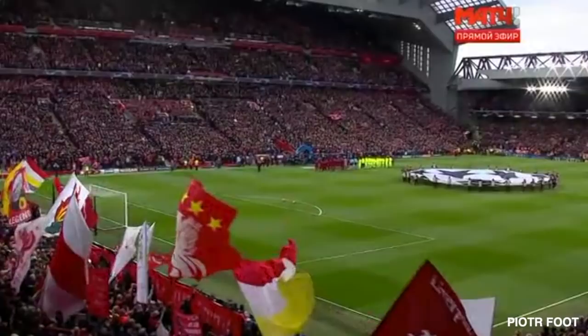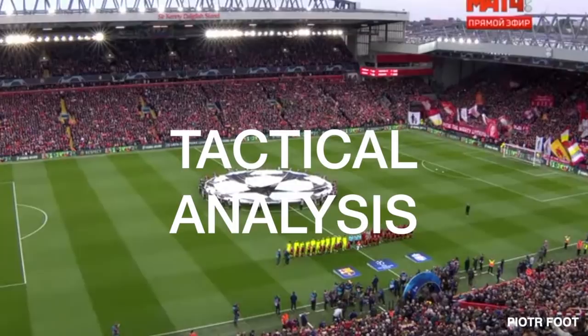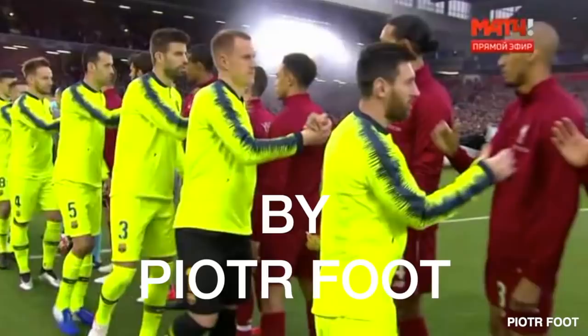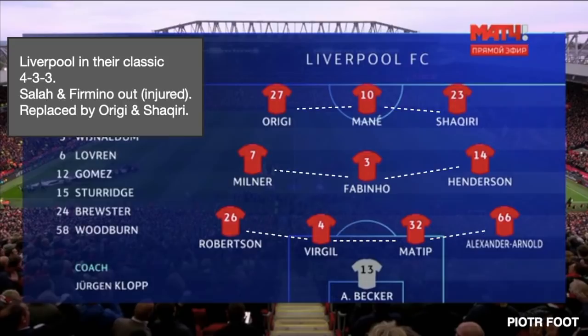Liverpool hosted the second leg of the Champions League semifinals after a 3-0 loss to Barcelona. Klopp's men managed to qualify for the final. Let's see how the miracle happened tactically in the game. Liverpool lined up in their classic 4-3-3. Origi and Shaqiri were replacing Salah and Firmino, out because of injuries. Barcelona came in the same 4-3-3, turning into a 4-4-2 off possession.